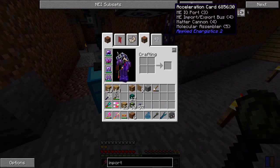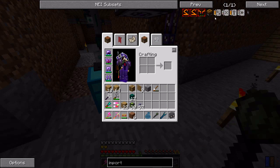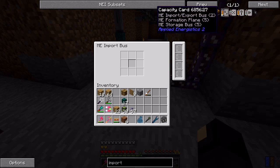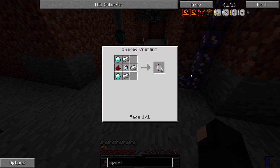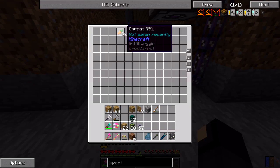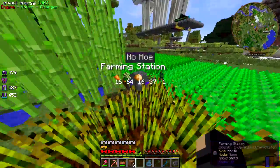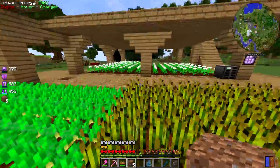You can type 'import' in the upgrade search to see what you can put on the import bus: capacity card, fuzzy card, redstone card, and acceleration cards - those are what I want. It seems like it's already sped up quite a bit so maybe it won't be an issue. If not, it shouldn't be too hard to make a couple of acceleration cards.